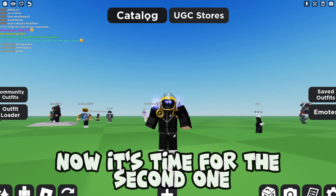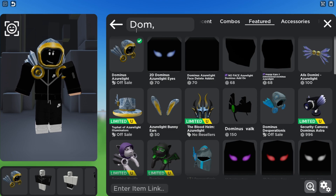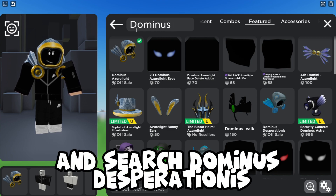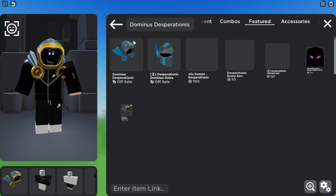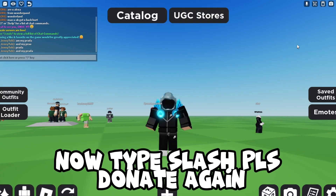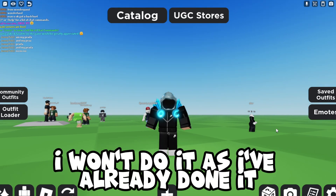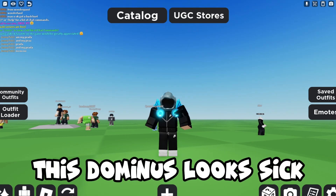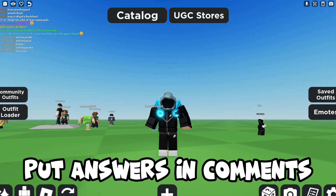Now it's time for the second one. Go onto Catalog again and search Dominus Desperationus, then try it on. Now type slash PLS Donate again — I won't do it as I've already done it. This Dominus looks sick. Do you agree? Put your answers in the comments.